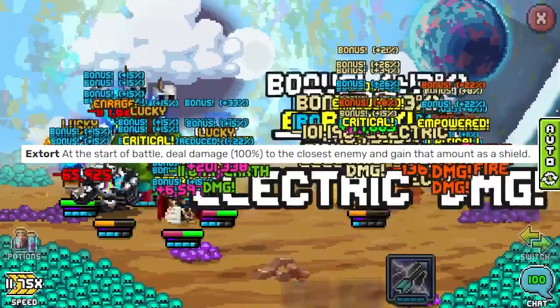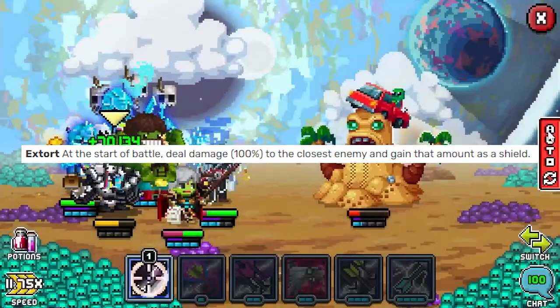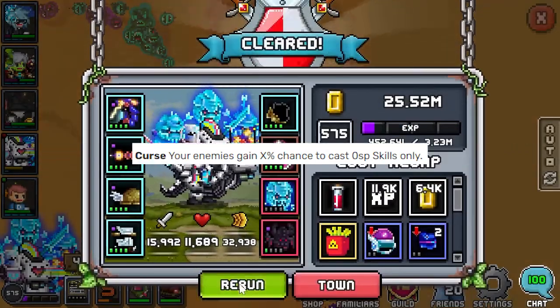Extort is one of the things that made Witch so strong before it had to get nerfed. At the start of any battle, it will deal 100% of your power to the closest enemy, and then also gain that amount as a shield. So you deal a ton of damage and start with extra shielding.